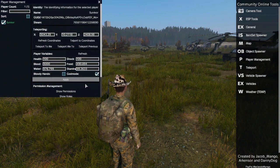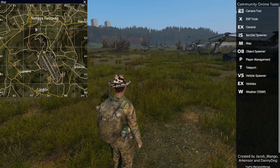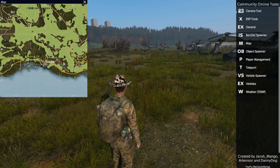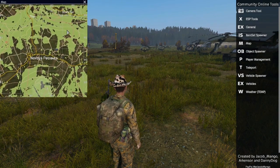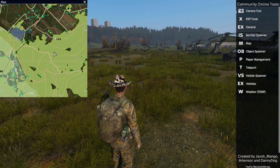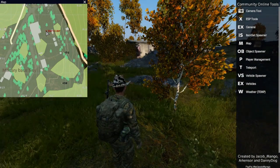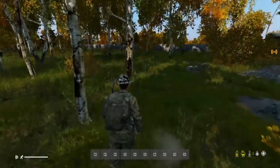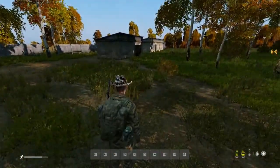It tells you where players are and you can teleport. You can also bring up the map — we're down at Balota Airfield right now. But let's say I wanted to go up to the Tisy Military Base. You zoom in, find Tisy Military Base, double-click where you want to go — and look where we are! We're up in Tisy. It's really cool, very easy and very quick to get all over the place.